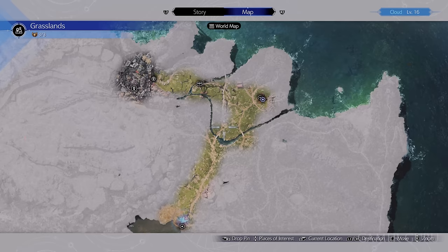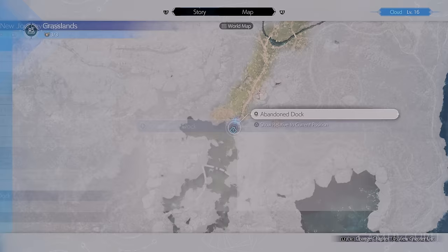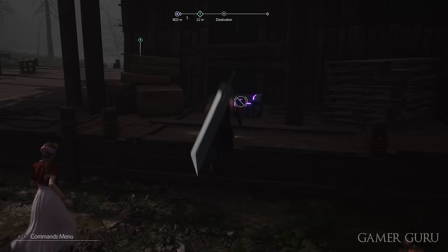First, make sure you have picked up the three weapons available in chapter 2 in the grasslands. The first is the Sleek Saber for Cloud, which can be found down at the abandoned dock. You can get this literally as soon as you leave Calm — just head south. When you get to the abandoned docks, it's hard to miss. You'll see a purple chest. Pick it up — that's Cloud's new weapon.